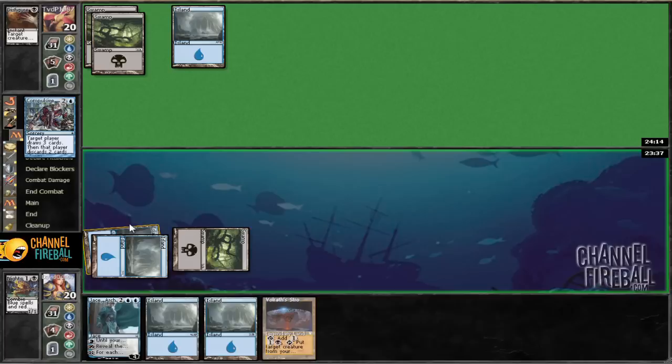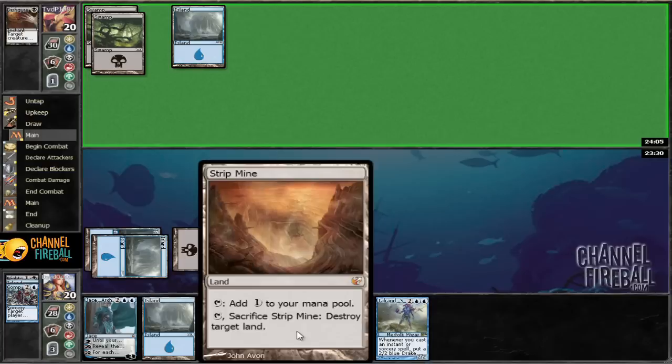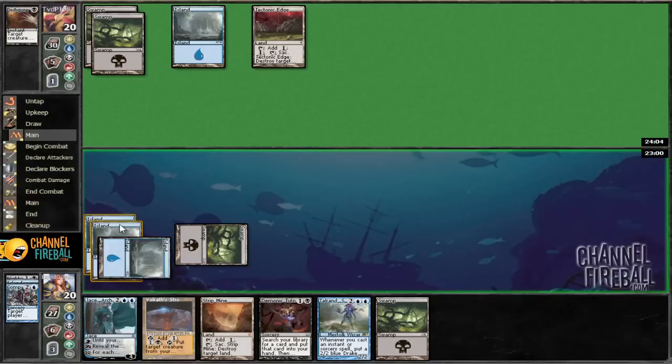We're just going to slow our roll. Let's play our land first, then Compulsive Research, and discard an island. Then we can play Jace next turn, or Talran, depending on what he does. We have a Strip Mine. I think he may be out of lands if Tech Edge is his last land. It would be better to play a four-drop, and then a four-drop plus Strip Mine. So we don't really need this Swamp yet — we'll play this Island and get Jace onto the battlefield.